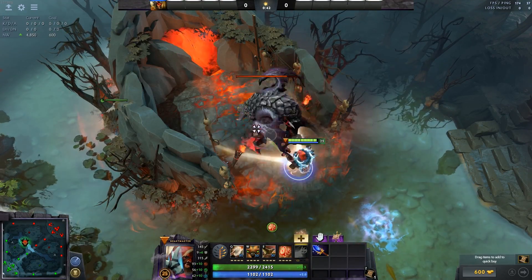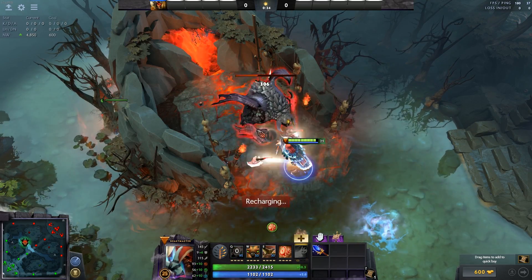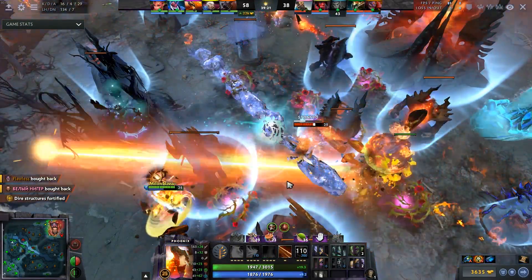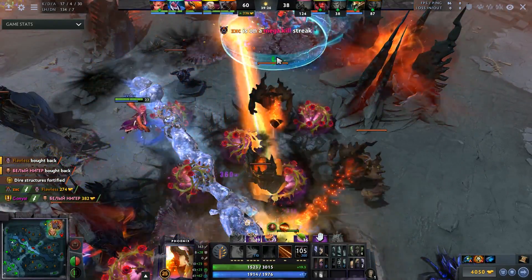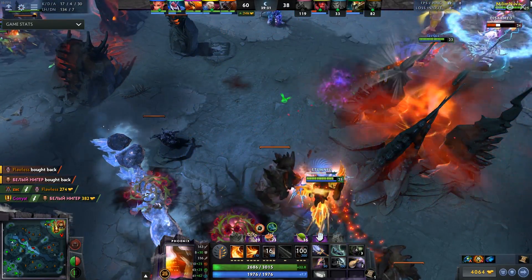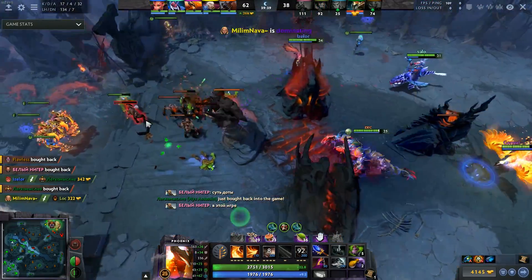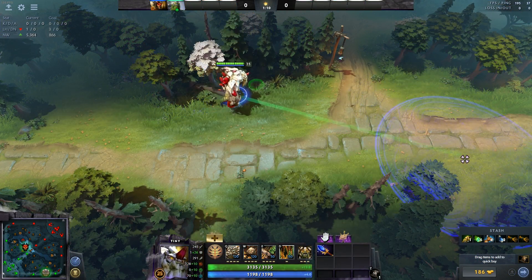Beast Master now has infinite axes with his Aghs. I actually played a game with this and I killed Roshan in like five seconds — pretty insane, because the damage stacks over time. I recommend you try it out. Phoenix can now cast Sunray during his Aghs egg, and he also still gets the extra hits with the Aghs, meaning that if anyone's trying to hit you they have to hit you more times in the egg while you burn them with Sunray. You're doing an absurd amount of AoE damage while in egg, and egg got buffed as well.